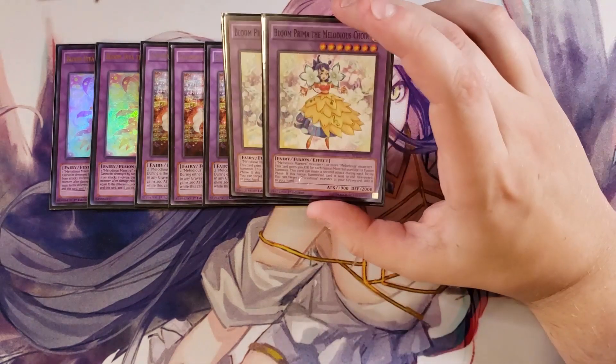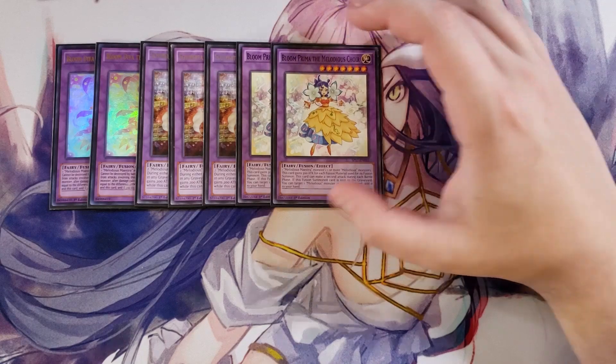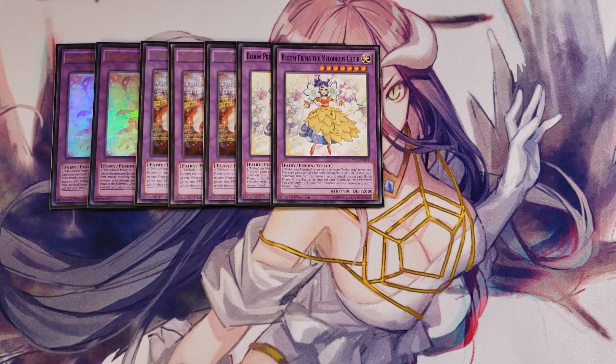We then play two copies of Bloom Primarina the Melodious Choir. She's pretty good because she requires one Melodious Maestra and one Melodious monster, and she gains 300 attack for each fusion material used to fusion summon her. If this card can make a second attack during each battle phase, and if this fusion summoned card is sent to the graveyard, you can add a Melodious monster from your graveyard to your hand.